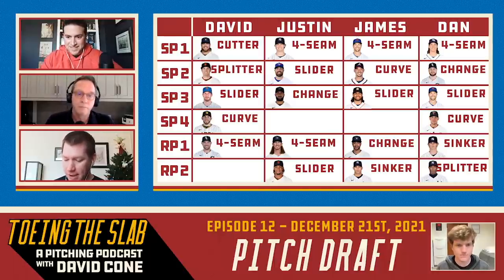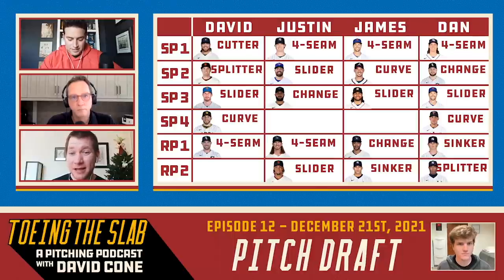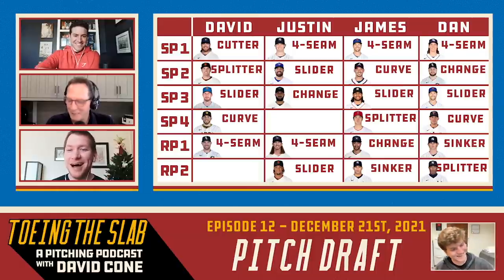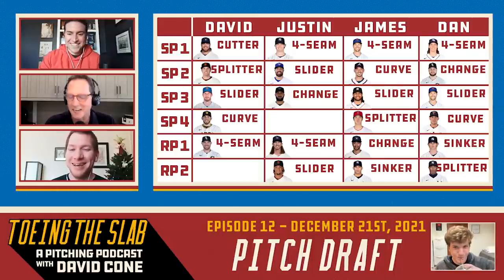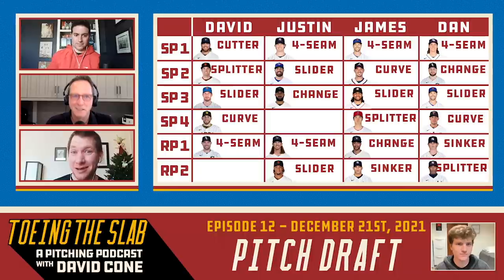I'm up for my last pick. I've got to go in the starter changeup-splitter category. I'm going to take Shohei Ohtani's splitter. .087 opponent average, 49% whiff rate, and strikeouts on 57% of plate appearances against that pitch. I'm going with the MVP and his split finger.